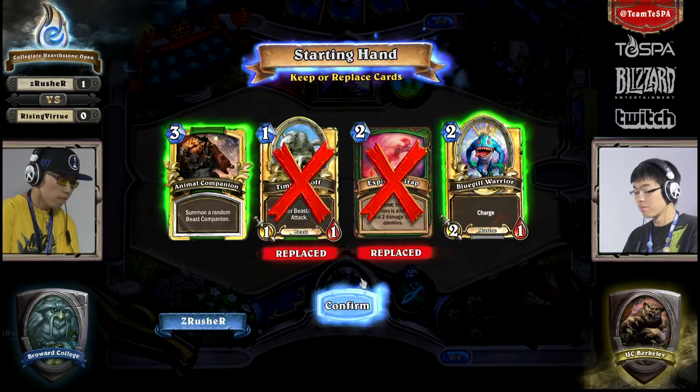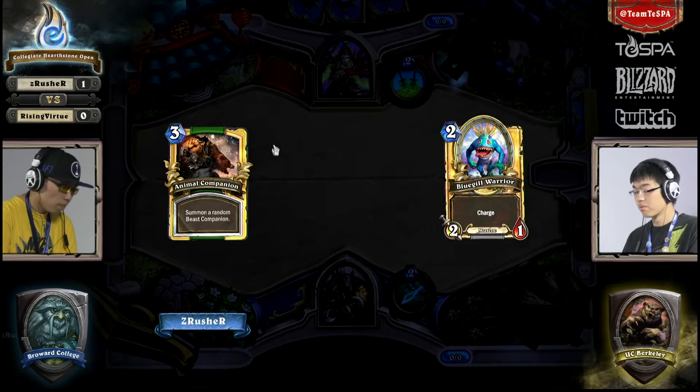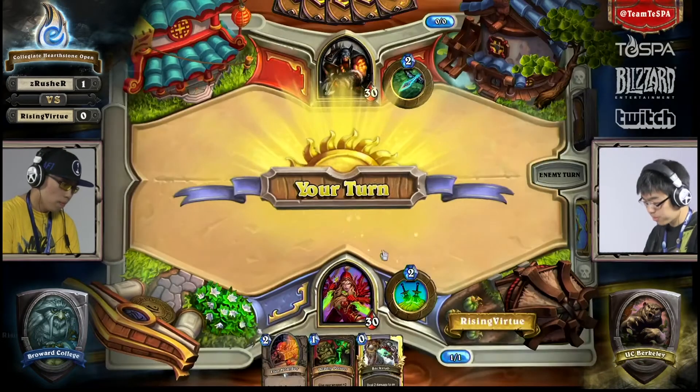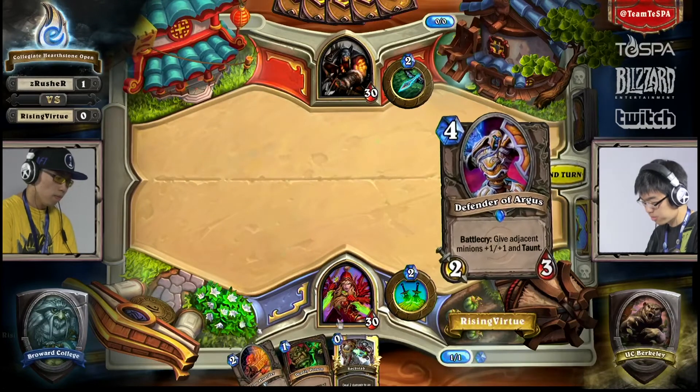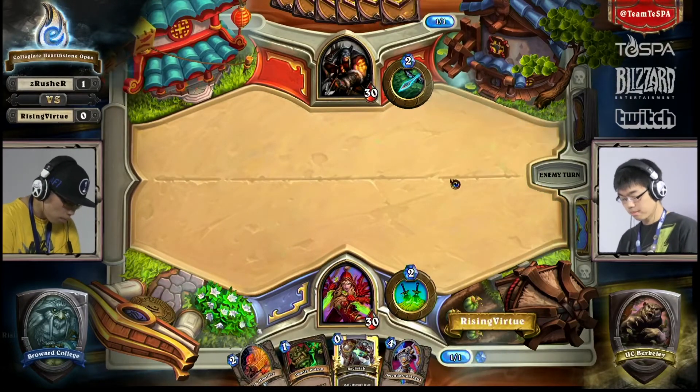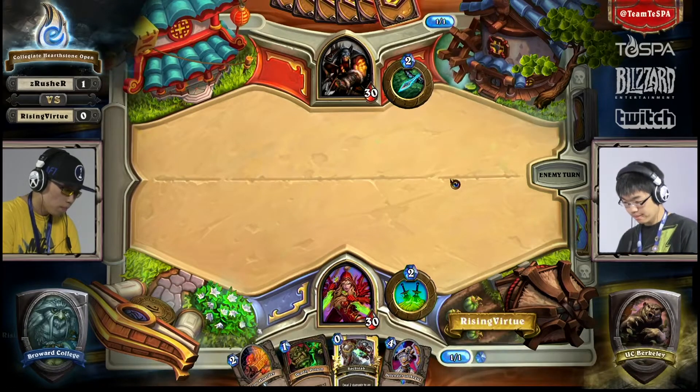Let's see what he's going to draw into. Animal Companion and Bluegill Warrior is what's kept here — just trying to keep as much damage on the board. That's very tough when all of your cards are sitting at the same mana. It's not as bad as you think though, because the Rogue is a class that doesn't heal itself.